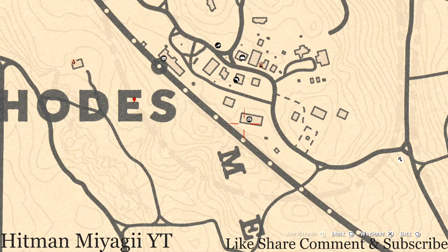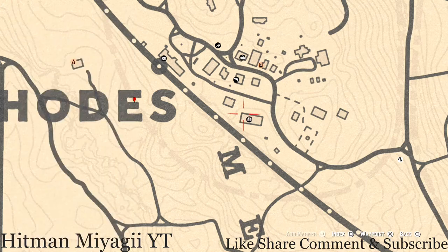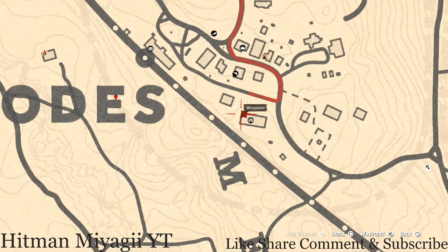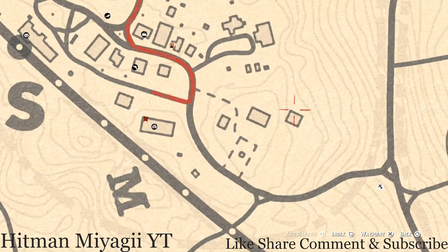There are also family heirlooms inside Rhodes. The next item is inside the saloon — go to the first bedroom you come to. Go through the door right here at this location, and directly to your right there's another door. Go through that door and on the chair inside this bedroom you will see a New Guinea Rosewood hairbrush, which is a family heirloom.